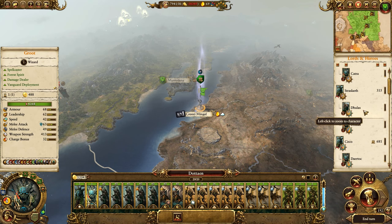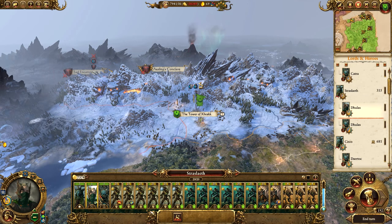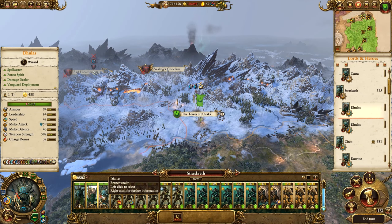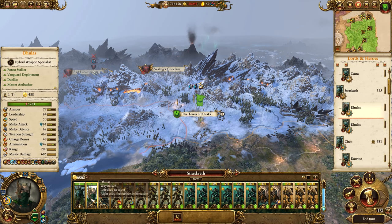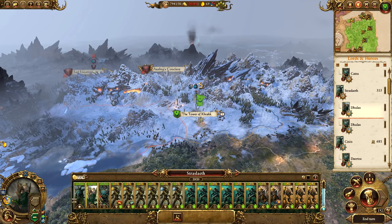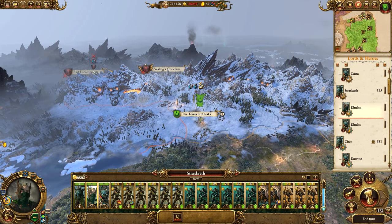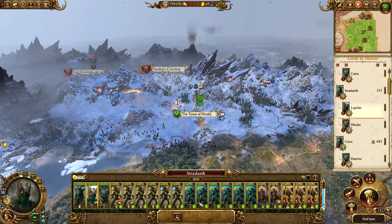I had a suggestion to change one of my waywatcher's names to Legolas - and honestly I think we're going to change the one in Straslaith's army, because we have Doulas and Doulas which is kind of confusing in battle - having to refer to either the branch wraith or the waystalker. So we're going to change the name of Doulas to Legolas. I think that is a very suitable name indeed. We shall rename him to Legolas - okay, there we go, nice.